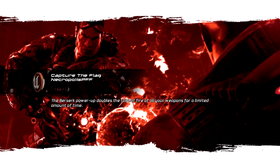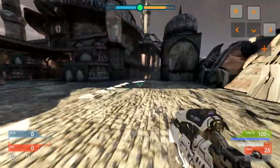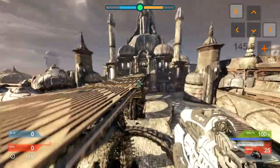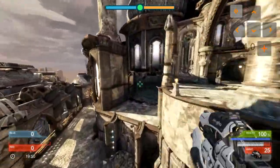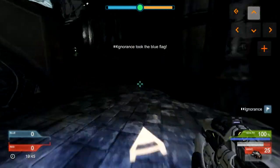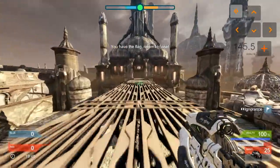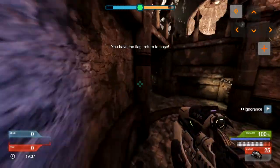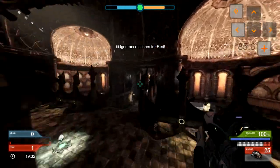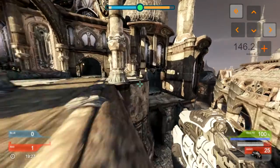I'm loading up Necropolis, and this is the map I suggest everybody learn the movement system on. Even though it's an Unreal Tournament map, it actually plays really well. I've made some minor changes to flag placement and removed all the Unreal Tournament assets like guns, but the map works pretty well — the curves lend well to the jetpack.